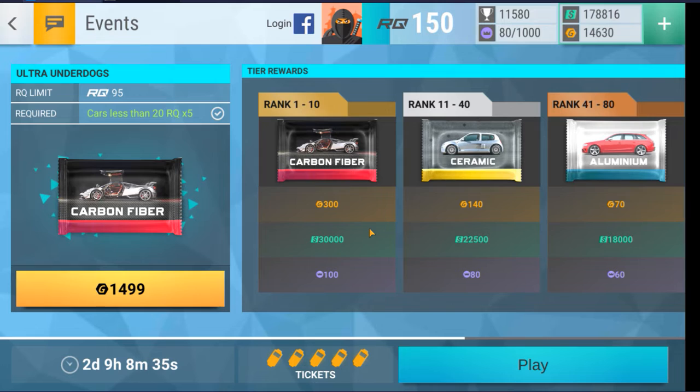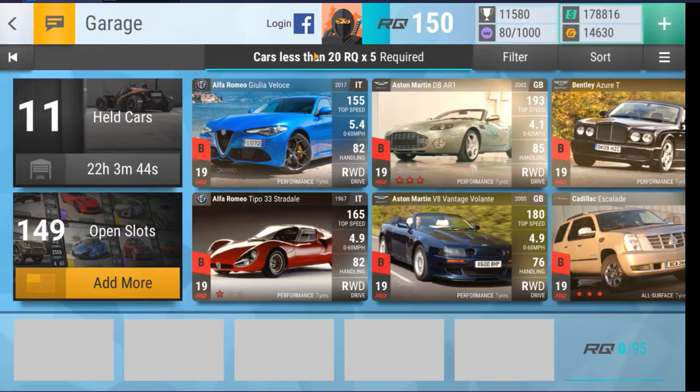I can see that we use cars less than 20 RQ, and if I click on Play I've got a filter that shows those cars for me. The first thing I did was go into the discussion area and look at the events section, where Mousetrap very kindly puts up a track set for every event. It might not be up right as the event starts, but normally within the first hour it's there — very useful. I went through all four variable track sets and looked at the individual tracks to see if any repeat themselves.